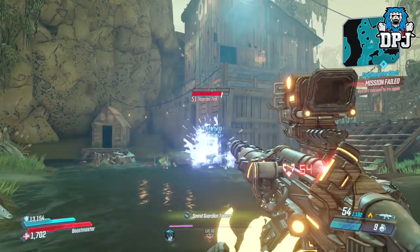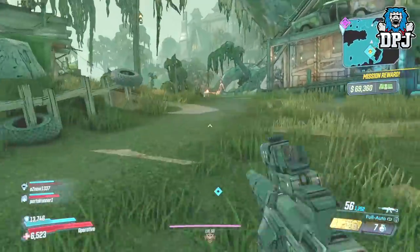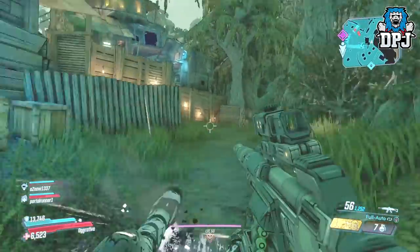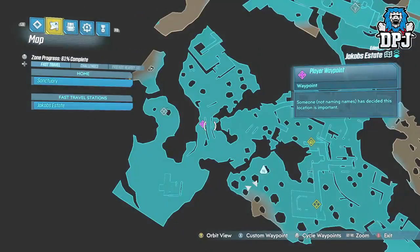This spot right here isn't the best as other enemies do spawn in after a while, so you may want to be wary of that and just take them out as soon as they spawn in. On screen now you'll see multiple locations where loot tinks can spawn within this area — so pick a spot, hopefully a loot tink spawns there for you, and farm away.